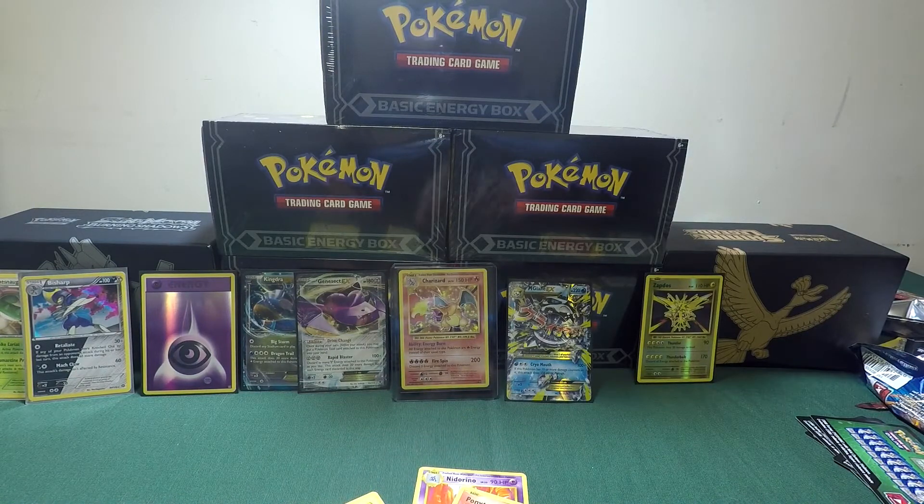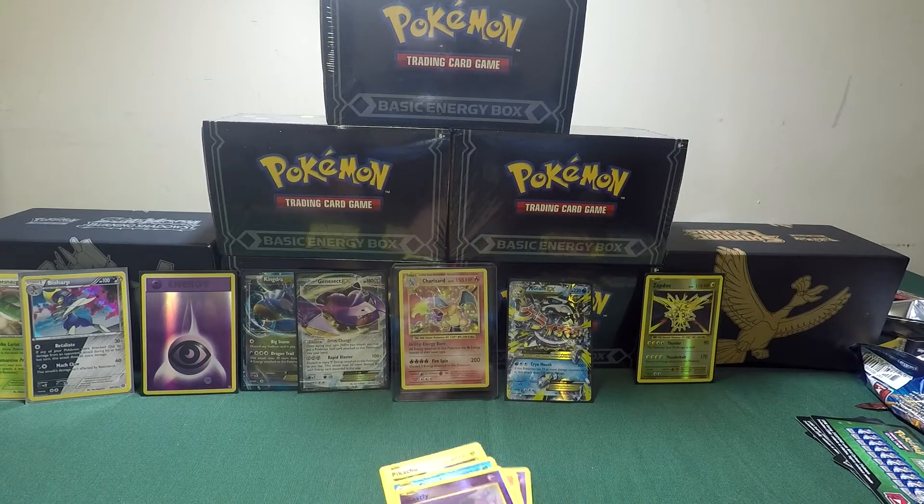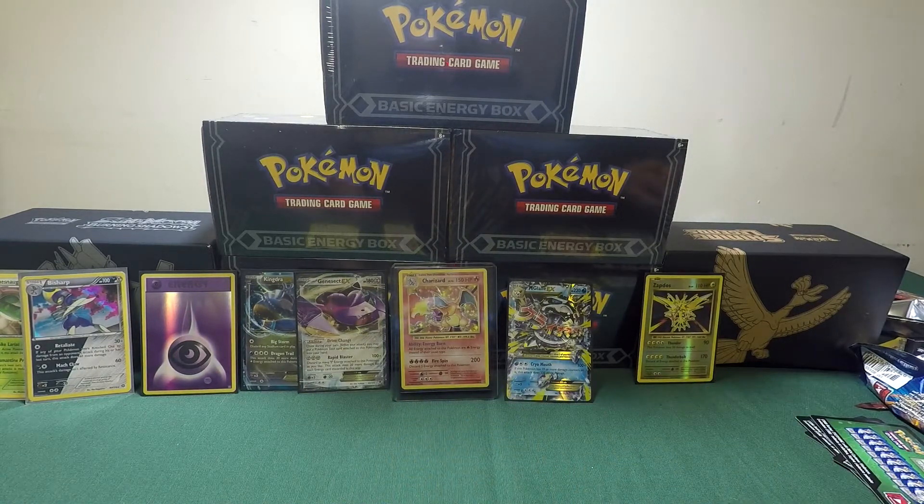Not too bad. We pulled two EXs off of this box — the Genesect and the Mega Gallade. Not bad at all. While you open the next box, I'm going to separate the holos and the reverse holos. That's exactly what I'm doing right now.